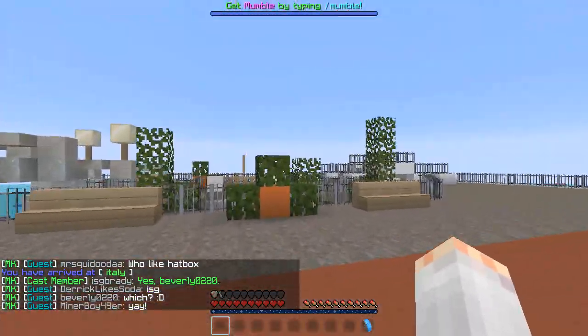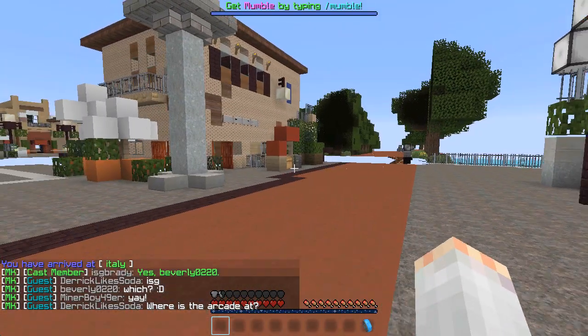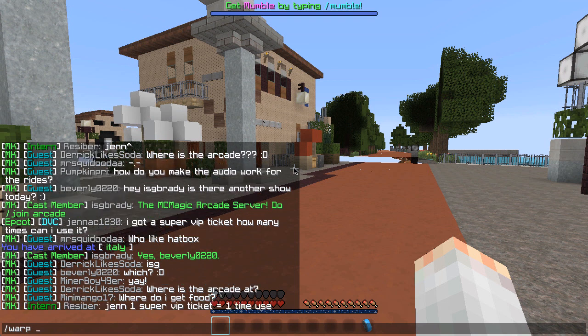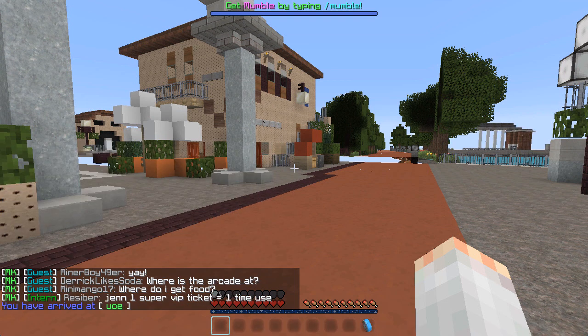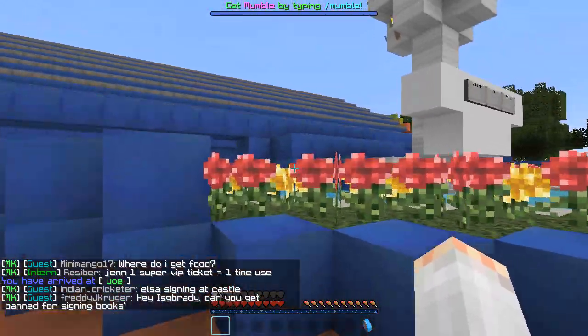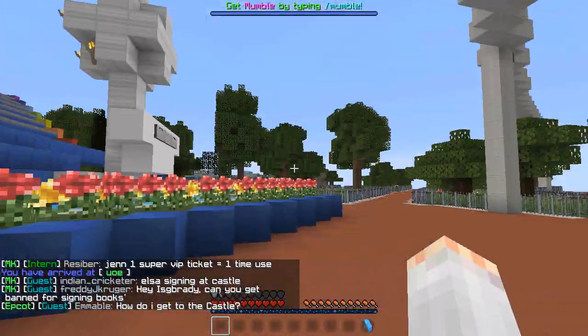The chunks will start to load in and then we can walk around. Some warp names are a little more cryptic — if you want to go to the Universe of Energy it's /warp UOE, not something you might have guessed right away. Usually if it's not the full name or a short version of the name, it's the initials of the ride.